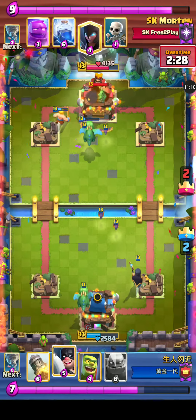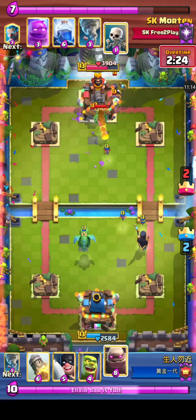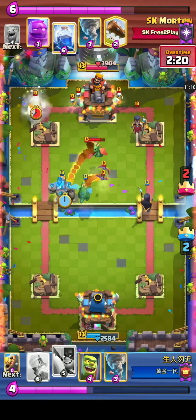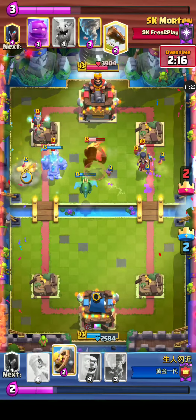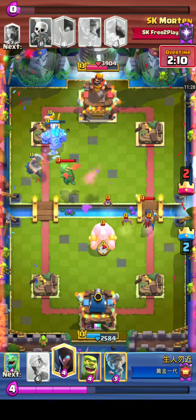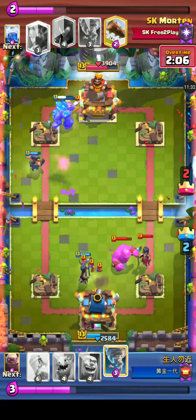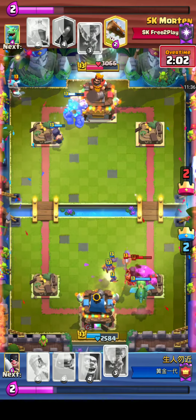Blue player decides to stack up his backup units for the Golem first, putting the Baby Dragon and Night Witch in the back — very wise. Going on the left side as there is a Night Witch on the right side. Thunder comes down on the right side on just the Night Witch and the Baby Dragon. The Baby Dragon is still alive though — the Executioner is also alive and well. He's gonna kill that Baby Dragon in two shots.